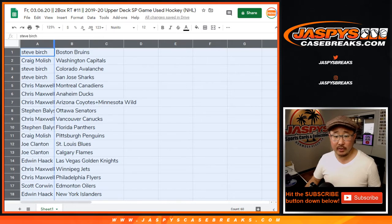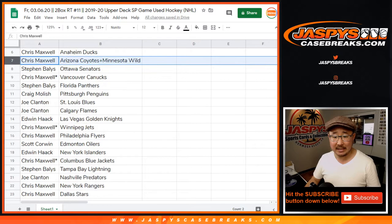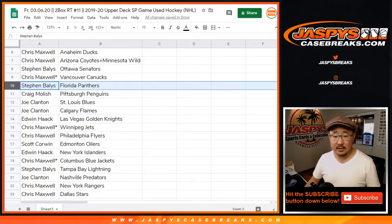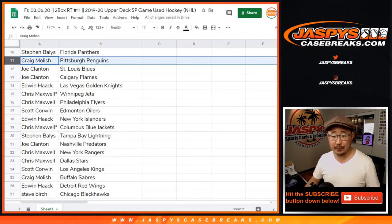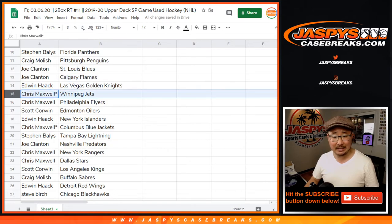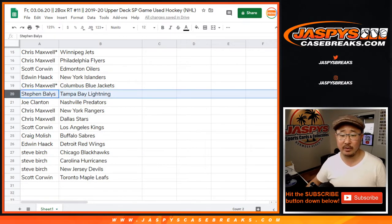We've got Steve with the Bruins, Craig with the Caps, Steve with the Avs and the Sharks, Chris with the Canadians, Ducks and the Combo — Coyotes and Wild. Steven B. with the Senators, Chris with the Canucks, Steven with the Panthers, Craig with the Penguins, Joe with the Blues and the Flames, Edwin with the Knights, Chris with the Jets and the Flyers, Scott with the Oilers, Edwin with the Islanders.